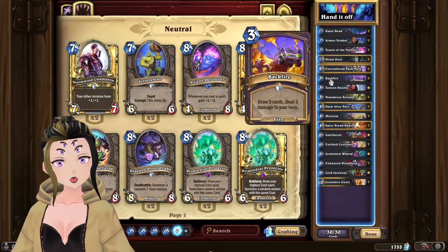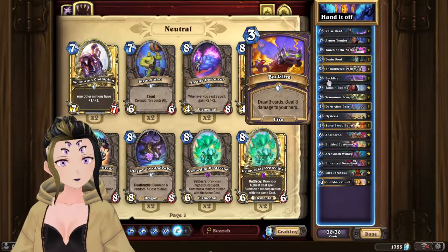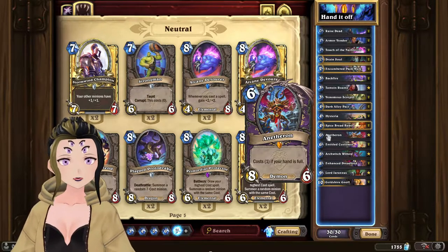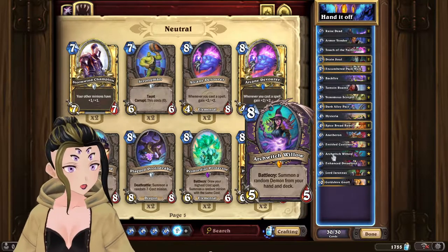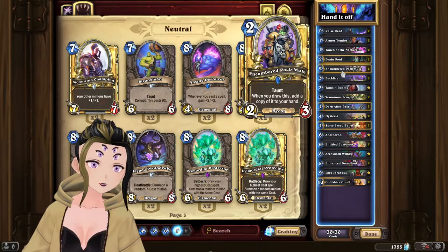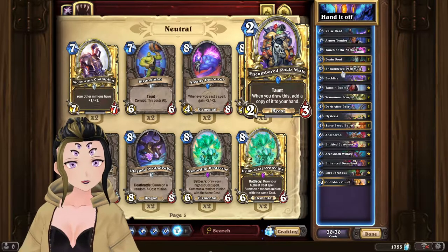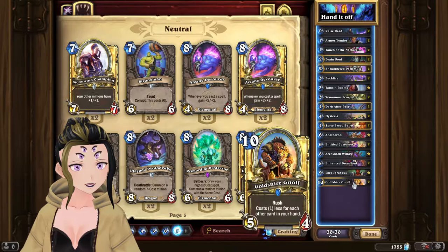And because this is a more control-heavy deck, you want to access some of your control cards more often. Even a card like Raise Dead was very useful in this deck, as it allowed you to either copy your Anathreons, your Entitled Customers, or even a Willow. The only card you would not want to get off your Raise Dead is probably your Pack Mules, as you lose the benefit of having an additional copy. However, it's still worth running the Pack Mules as it fills up your hand for both Dark Alley Pack and the Gnolls.